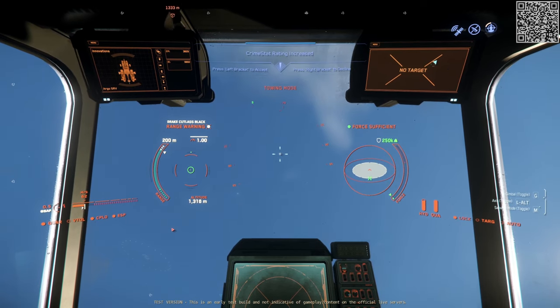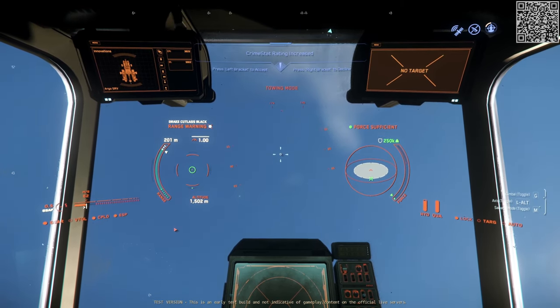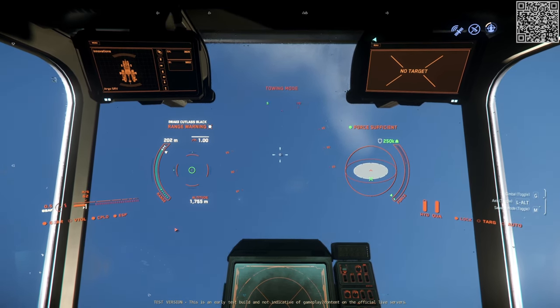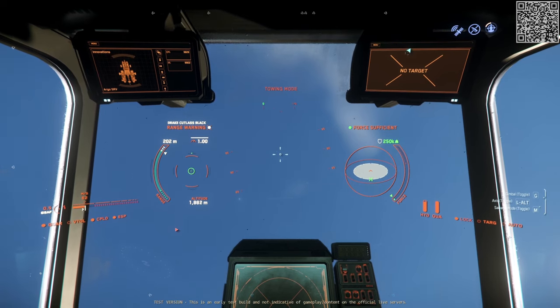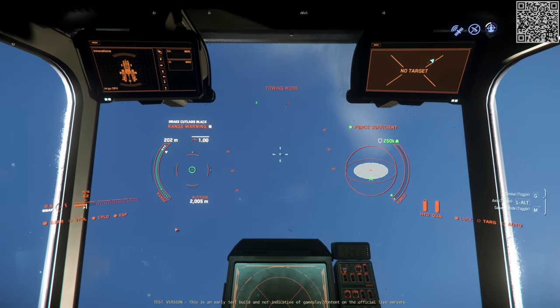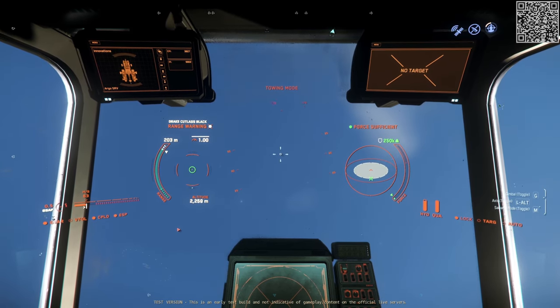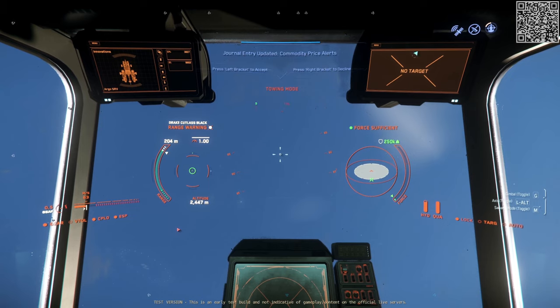At first I had been told there was a problem with quantum travel while towing, so I decided to try surface to Tresler with thrust only. This proved impossible. No matter how slow and steady I made it, as altitude increased so did the length of the tractor beam, until well before reaching Tresler it would snap and I'd be chasing my falling Cutlass.